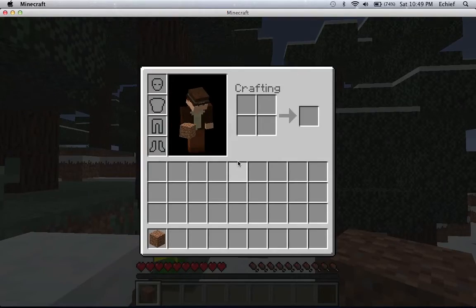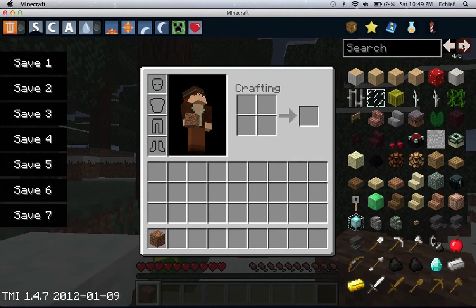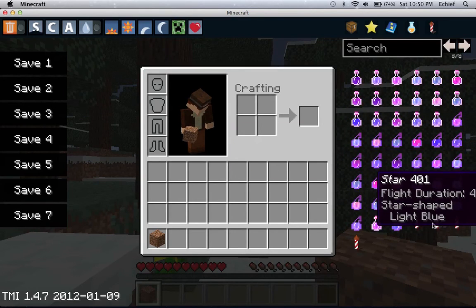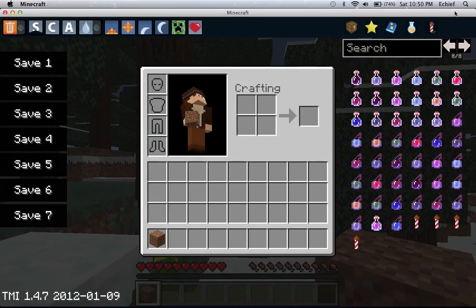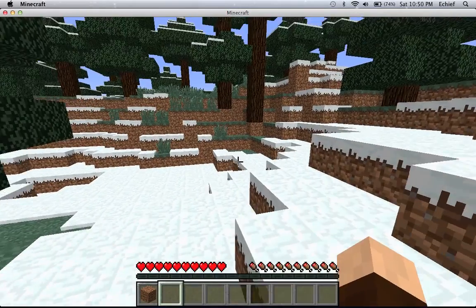And then open up the menu. Hit O. And you have Too Many Items. There's all the items in Minecraft. And this works with most mods, too. So that's how you install mods on a Mac.